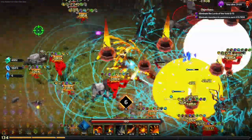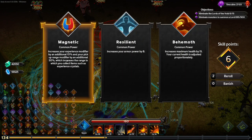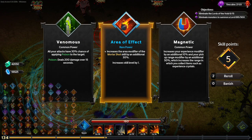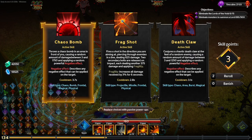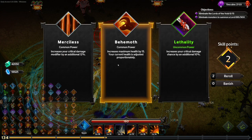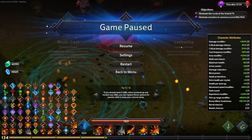Did I get that crystal? I sure did. Let's see what we got for abilities: more XP, more AoE, or AoE on bombs.